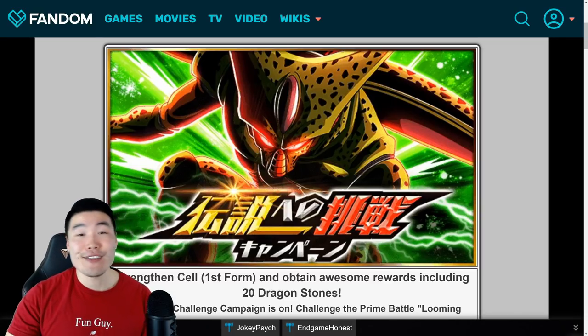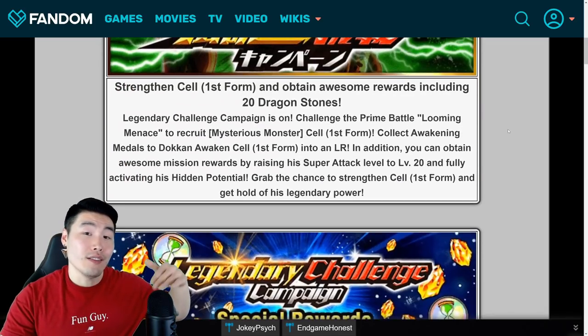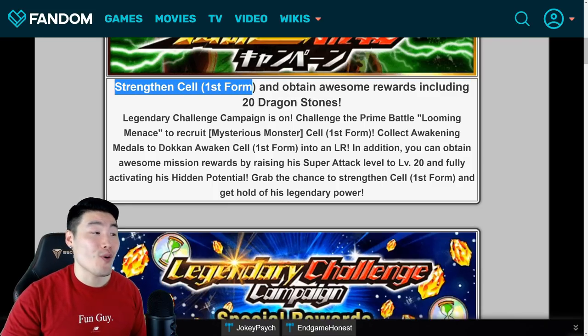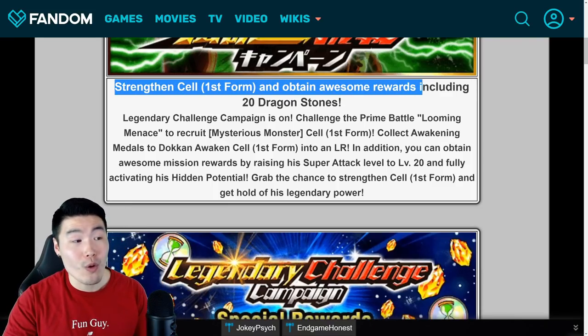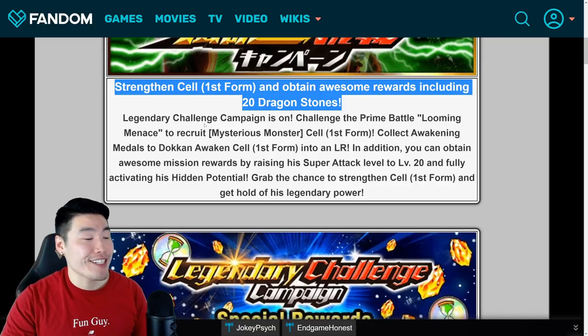So without further ado, let's jump right into it. It says: strengthen Cell, First Form, and obtain awesome rewards, including 20 Dragon Stones. Legendary Challenge Campaign is on.